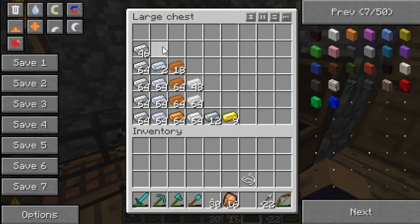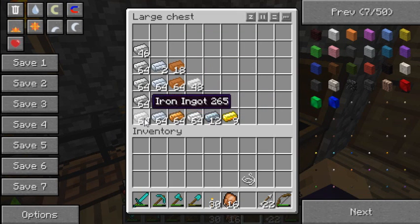You can see ingots going into my chest - all these lovely ores: copper, silver, iron. Fine iron.